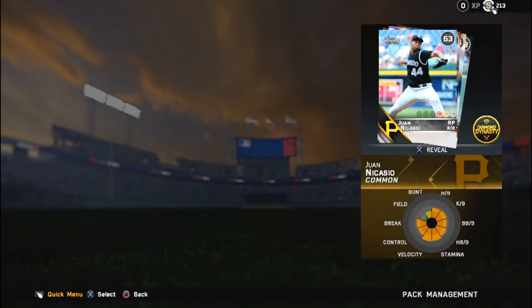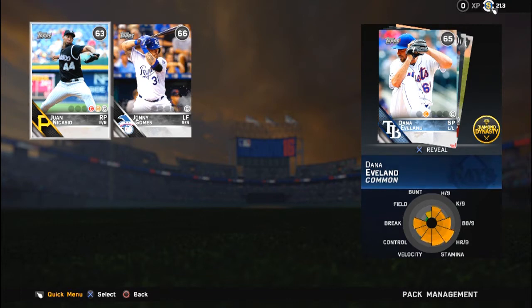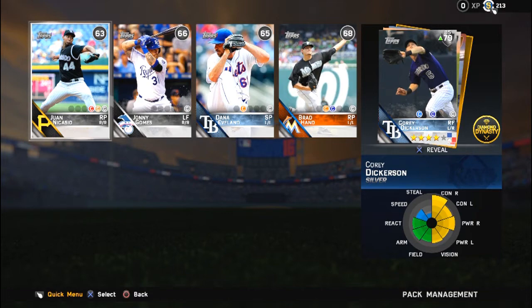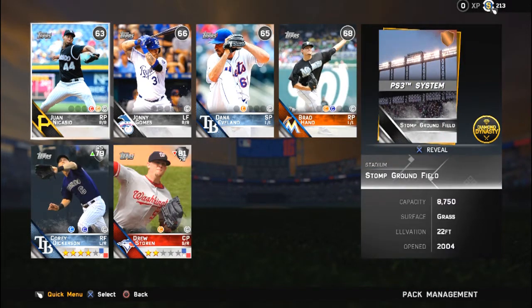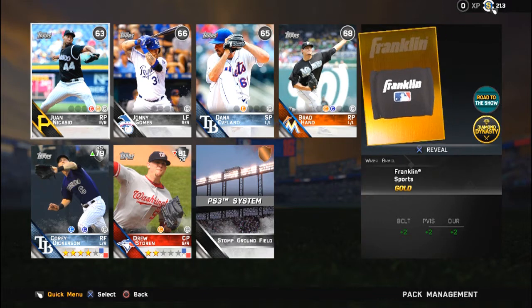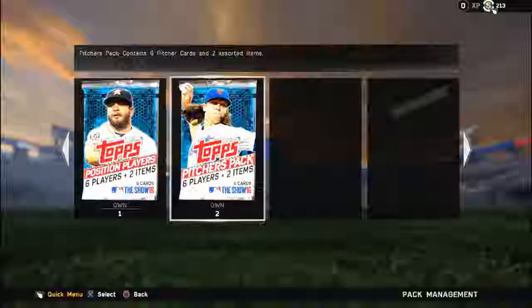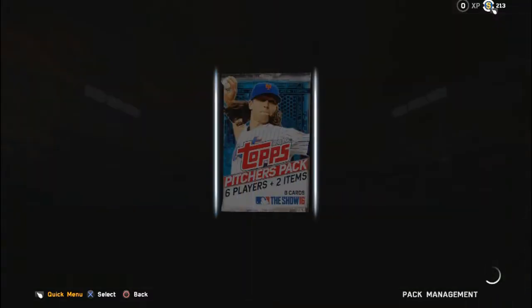Opening this next pack, we have Juan Nincasio, Johnny Gomes, Danny Iflano. These aren't the greatest cards. Corey Dickerson - that's a good one. Andrew Storen - that's a good one too. Those are dynamic cards, you guys will see them a lot. Those cards will definitely change over the course of the season because they're dynamic cards and their overall is going to change.